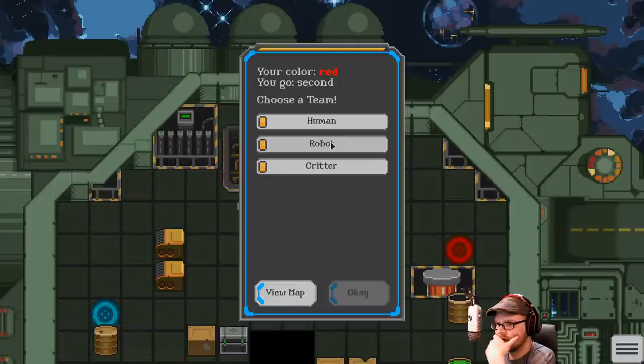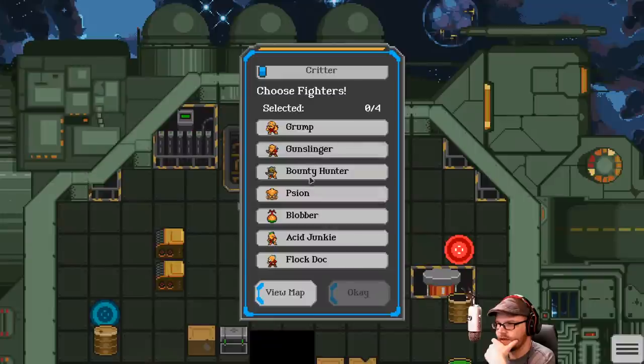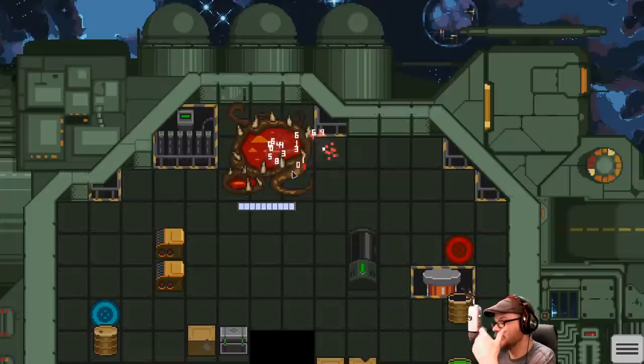My turn. I'll be the critters. We get four. I'm going to take the bounty hunter, the blobber, the grump, and the flock dock. What do they do? Who knows?